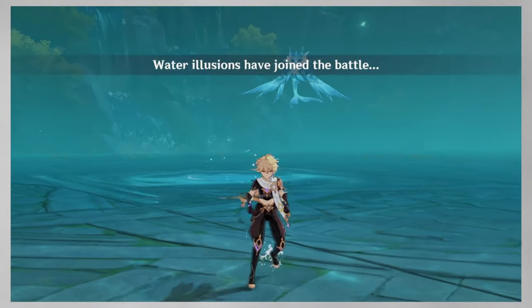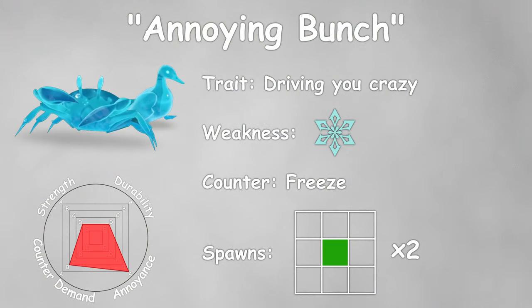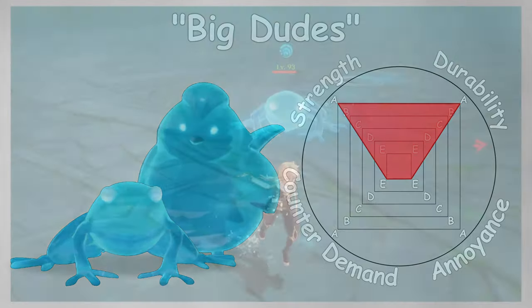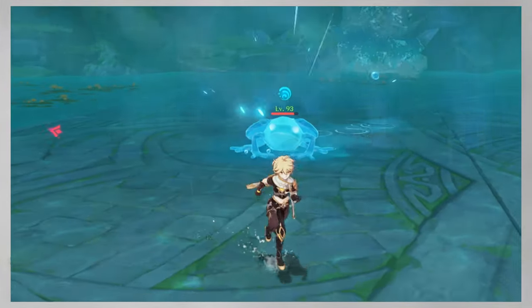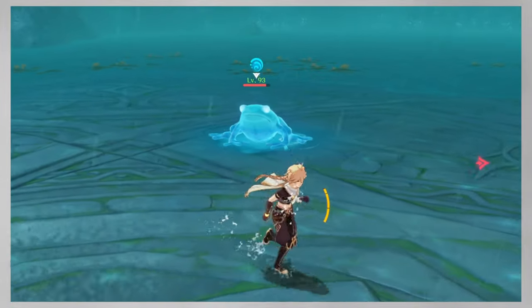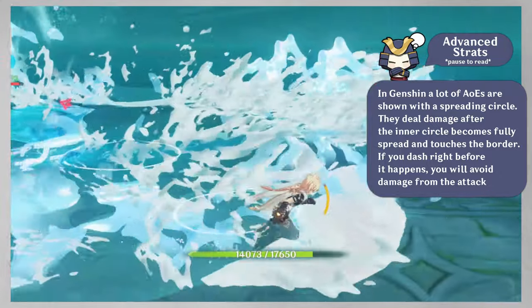They can be spawned only on a central tile, and they always spawn in pairs. The last group is Frogs and Finches, the big dudes. Frogs can either send torrential waves at you — and just like with Cranes, you can simply dash away from them — or they can perform a high leap dealing damage in a big area. It's hard to run away from the area, but you can avoid it with dashing iframes.